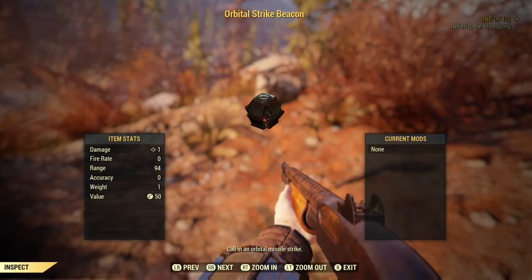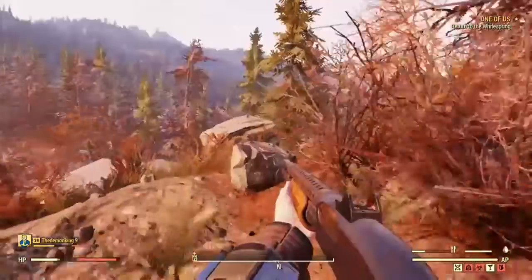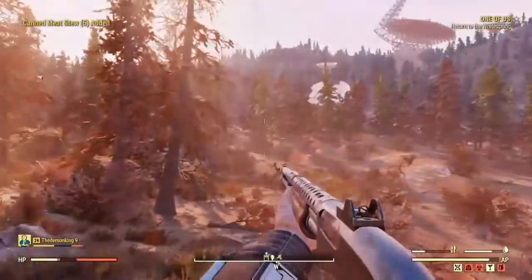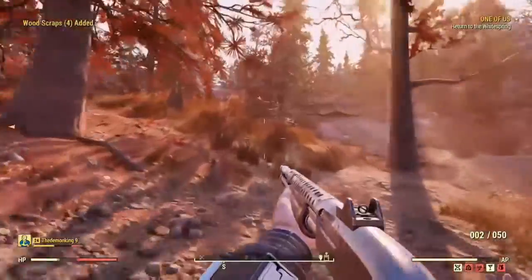So these are critical strike beacons — these are basically things that you get from the enclave that'll blast down basically a nuclear missile on your target. I tried using it on a snailagaster the other day, but it ran away, something got its attention, so by the time the missile came down it was far too late.